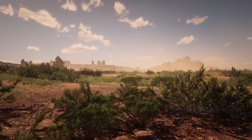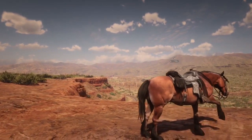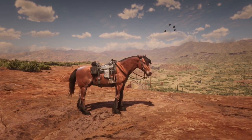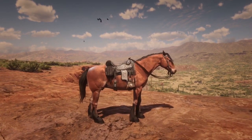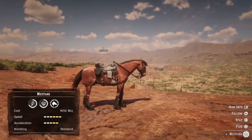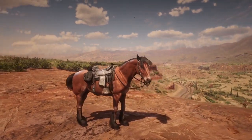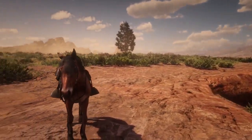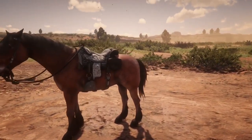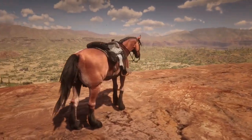So here we are with the Mustang. Quick thing before we start — this is not the best Mustang. This is the Wild Bay Mustang, not the Tiger Stripe Bay Mustang, because the Tiger Stripe costs 14 gold bars, which I was not willing to pay just for a Mustang. As you can see, we do have seven health and seven stamina, six speed and five acceleration with the good stirrups and the saddle. In general, those are decent stats — not the best, not the worst.